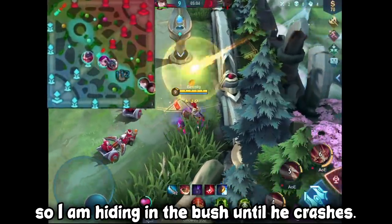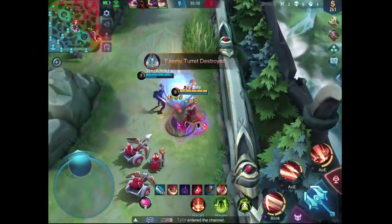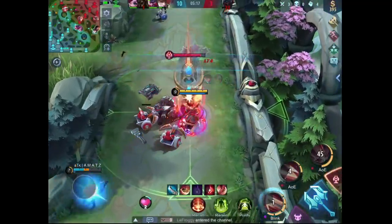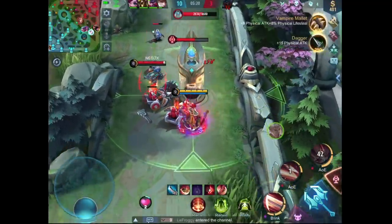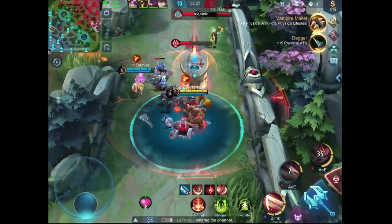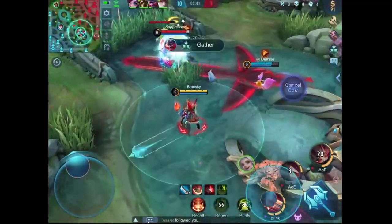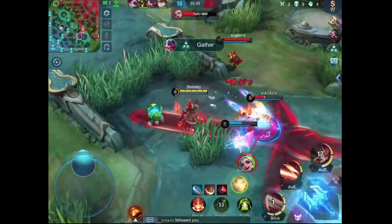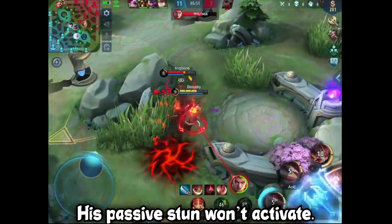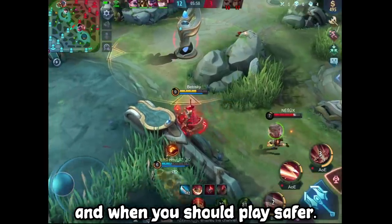I saw Johnson driving towards the bottom lane, so I am hiding in the bush until he crashes. When you are fighting Valir, you can just use Purify to chase him down — his passive stun won't activate. It's important to know when you should play more aggressively and when you should play safer.